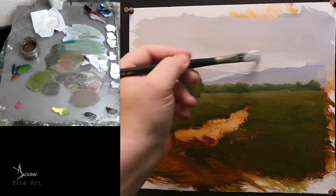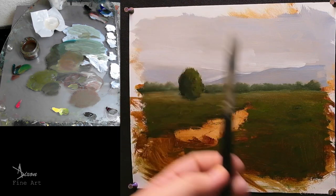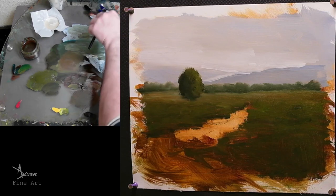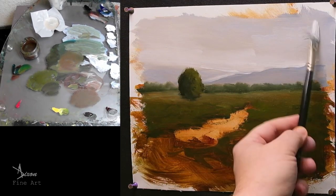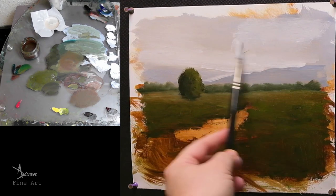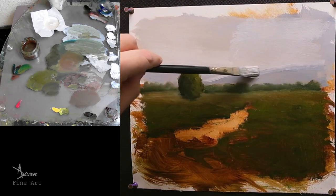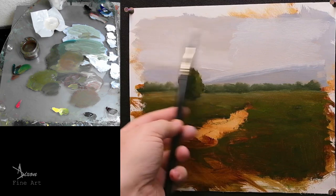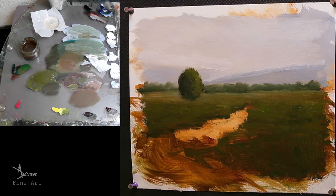Let's just feather the edges of it up here up into the sky — because what I'm going to do today is I'm going to put a little bit of rain in this. So I'm going to be a wee bit more brighter up in here — I want the rain to fall here, I want you to see it coming down. I don't like that now — that's not good. But that's an easy fix, always an easy fix.